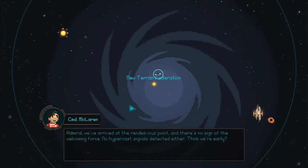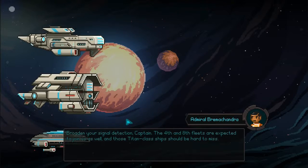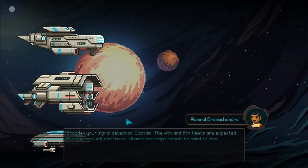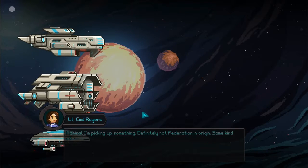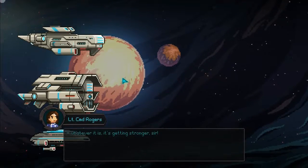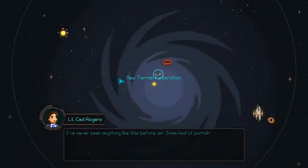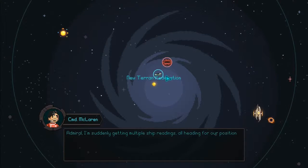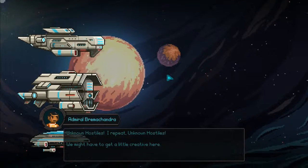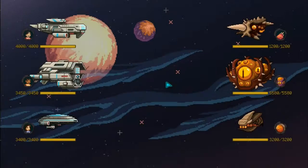Commander McLaren reports: at the rendezvous point there's no sign of a welcoming force, no hypercast signals detected. The 4th and 8th Fleets were expected to join as well, and those Titan-class ships should be hard to miss. Then sensors pick up something — definitely not Federation in origin — some kind of portal. Unknown hostiles come pouring out of it, heading for our position. The tutorial kicks in: 'Commander, they're powering up their weapons — we should take the initiative and attack first. Click the highlighted button to attack with the Incisor Beam.'